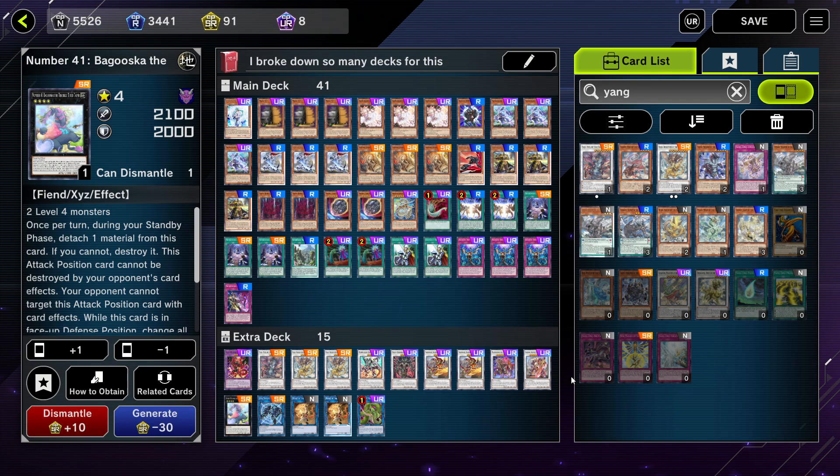The extra deck isn't too crazy either - you get a free Link Spider and pretty much everything else is super rares. You're a little flexible with some of the synchros. I generally think this is one of the cheaper meta decks, to a degree. Ultra rares are still hard to come across unless you have alt accounts. That's gonna be pretty much it - I really like this deck and can't wait to play it more. If you enjoyed it, leave a like, sub to the channel for more Yu-Gi-Oh content. Thanks for watching, have a good day.